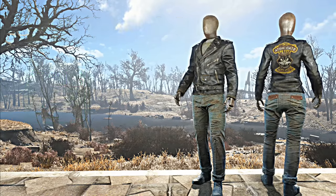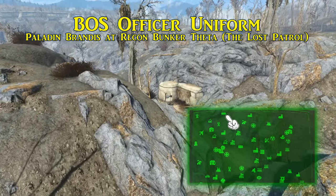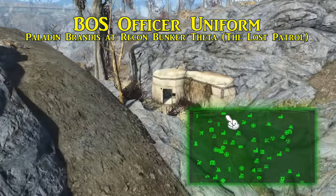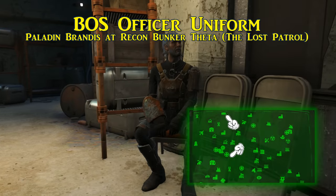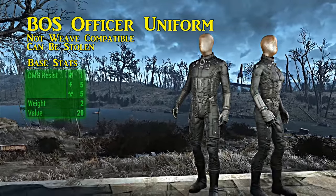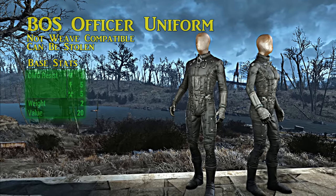Next is the Brotherhood of Steel officer uniform, worn by Paladin Brandis — a missing-in-action Brotherhood member. To find him at Recon Bunker Theta, begin the quest 'The Lost Patrol' — either from Captain Kells after the Brotherhood arrives, or by finding the battle site north of Relay Tower 0MC-810 near Milton General Hospital. Paladin Brandis is the only Brotherhood member wearing this outfit in the field. It can be pickpocketed for multiples or taken from his corpse. The officer uniform is jet black with a damage resistance of one and energy resistance of five, and armor can be layered on top.